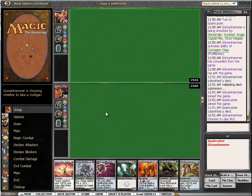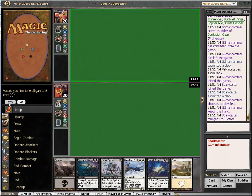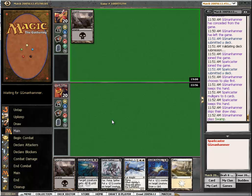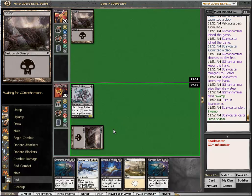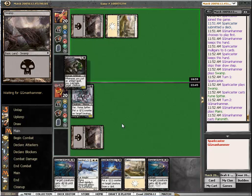Here we go. Arrgh. Awful. He plays first and he keeps, but we can't keep that. This though, we can keep. Turn one Fume Spitter. Good. Now we just need to draw two lands, preferably one flame and one swap. In that order.